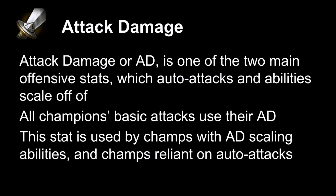One of the main stats is Attack Damage, or AD. This is a stat that abilities scale off of, but also auto-attacks scale 100% off of. So when a champion uses an auto-attack, the damage output is scaled directly off of a champion's attack damage. This is very important for AD carries or other auto-attack based champions, as well as champions that have AD scaling abilities.